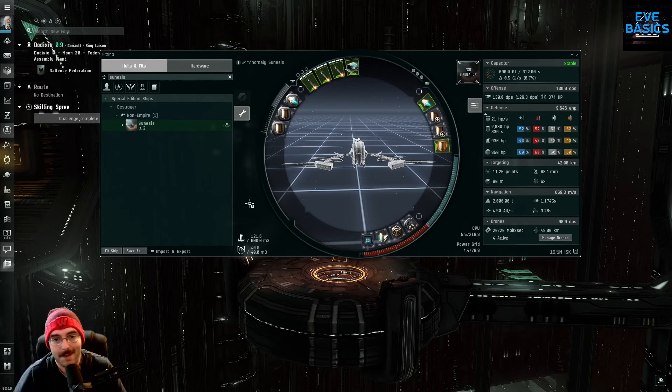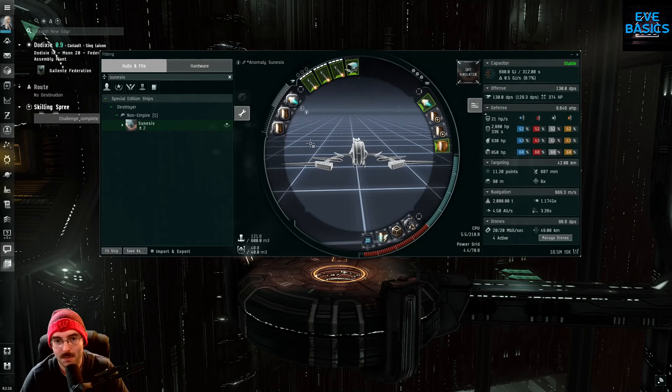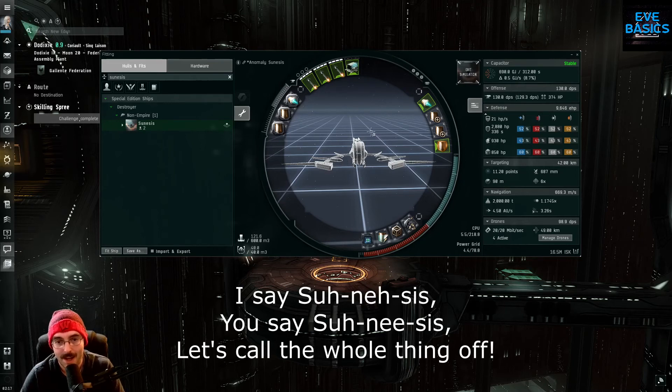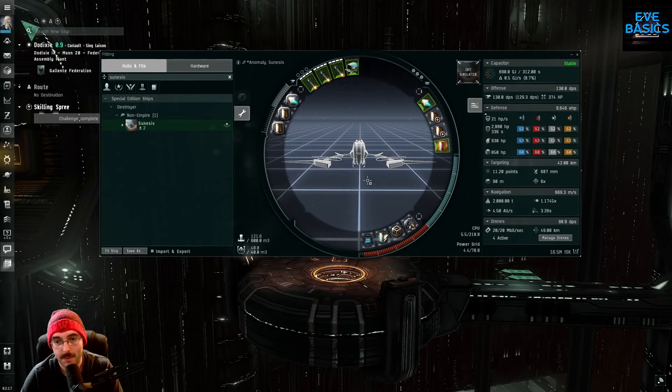I see people running anomalies in battlecruisers and battleships and I just don't understand why. Not only do they warp super slow and align super slow, but you're one-shotting most of these little frigates in the anomalies anyway. If somebody can explain the benefit of running high-sec anomalies in a battleship, let me know in the comments — but it's going to be a hard sell. This Gnosis fit was built specifically to run any high-sec anomalies, mostly the ones that escalate into 3/10 DED sites.